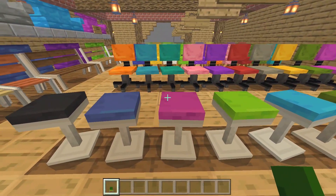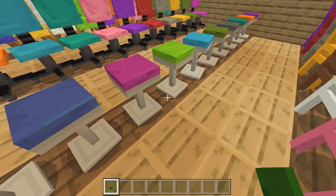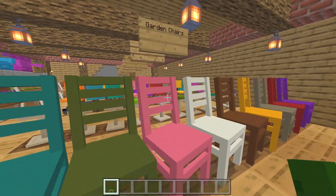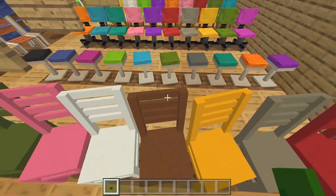Next are the retro seats, which are something you'd see way back in the 80s — maybe in old retro arcades — and they look really cool. After that we have the garden chairs, which are obviously great for gardens and outdoor areas.